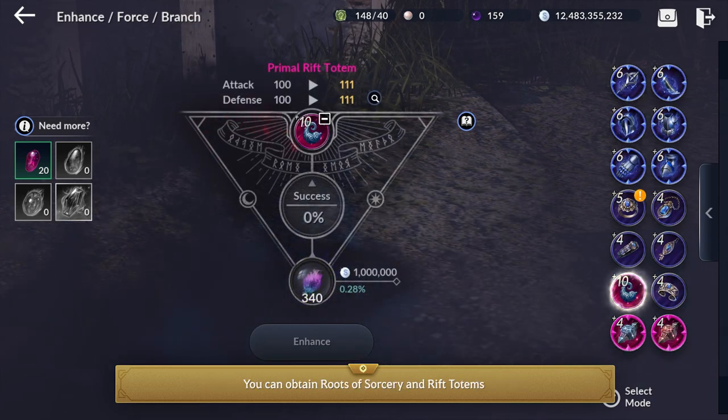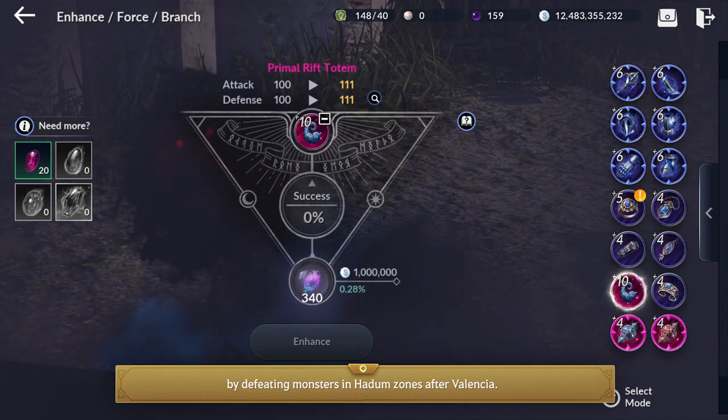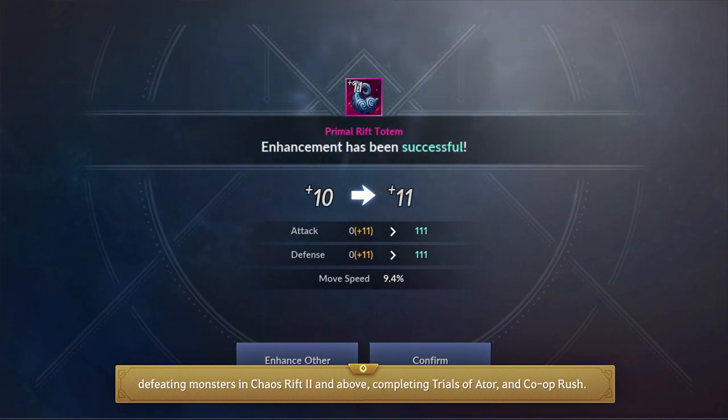You can use Roots of Sorcery to increase the Enhancement Success Rate for the Primal Rift Totem. You can obtain Roots of Sorcery and Rift Totems by defeating monsters in Hadum Zones after Valencia. Roots of Sorcery can also be found as a reward from certain content, including Twisted Nightmare, Power of Trials, Chaos, defeating monsters in Chaos Rift 2 and above, completing Trials of Ator, and Co-op Roche.